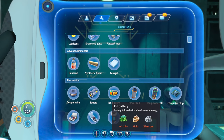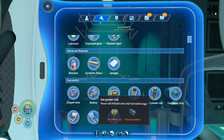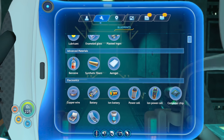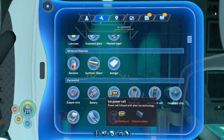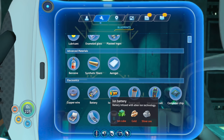I have a feeling ion cubes are relatively finite so I want to be careful, but ion power cells might be really good for the prawn suit — I assume five times more energy than currently. The recipe for ion power cell is two ion batteries and silicon rubber — same recipe but ion batteries in place of regular ones. To make an ion battery you need ion cube, gold, and silver.